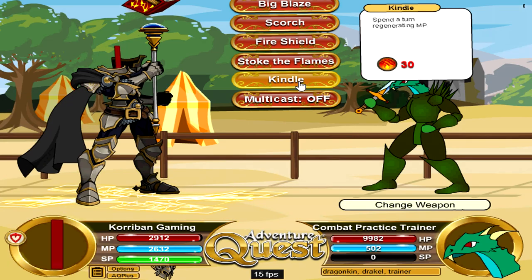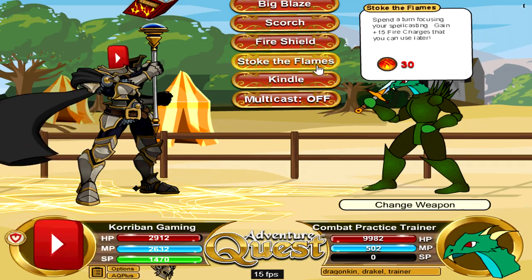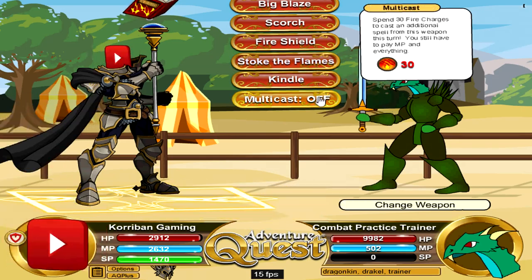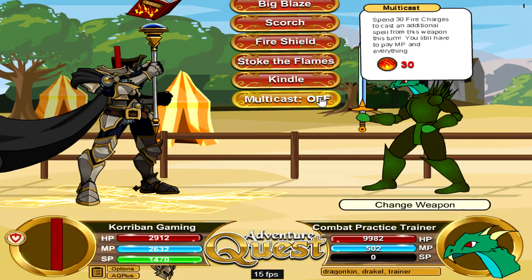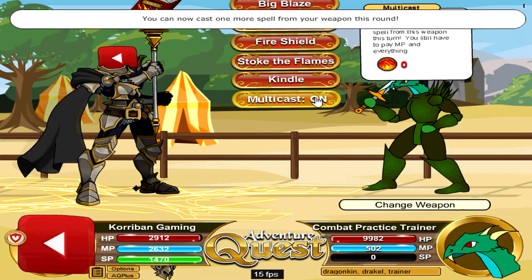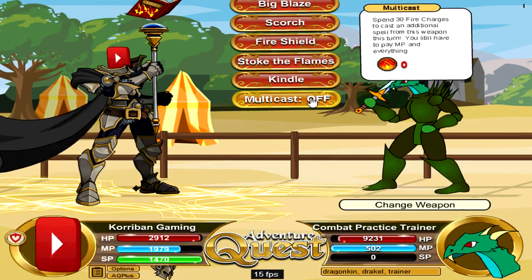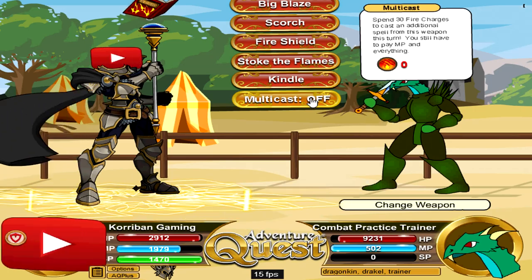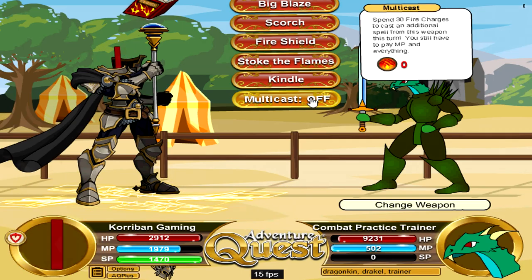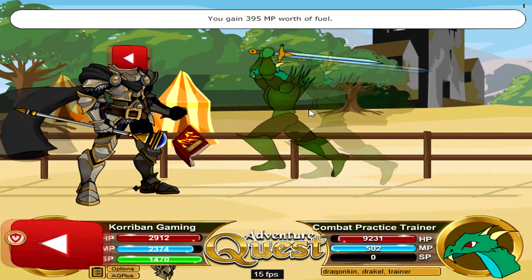The next skill is Kindle, which regenerates your MP — nothing broken there. But the last skill, Multicast, is where the broken synergy comes in. Remember Stoke the Flames? You can gain 15 charges per turn with no cap. What Multicast does is give you another turn after using a spell inside of this tome. So if I toggle on Multicast and cast a spell like Big Blaze, it gives me another turn. And if I have an unlimited number of charges, I can get an unlimited number of turns, which means I can one-shot literally any monster before they even get a turn.